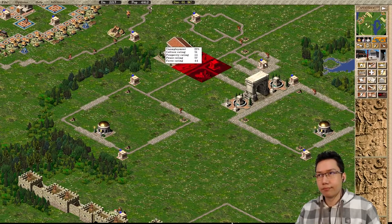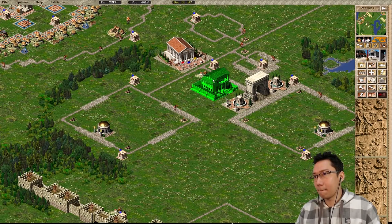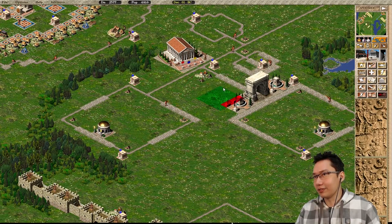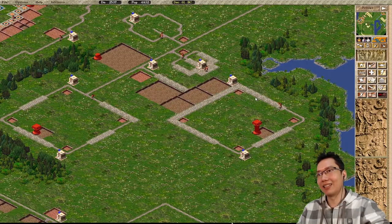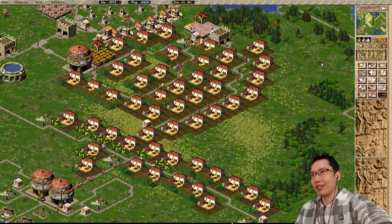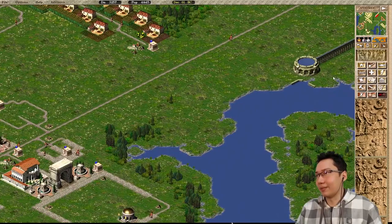I could just put the senate up here at this intersection. I think here - that looks a bit more appropriate. And also while I'm here and I have money, governor's villa. That looks good then. Governor's palace is a bit bigger. My villa could go right there. It does fit very nicely there. We've got to solve this food problem here - let's get some food stocked up in this warehouse because feeding these houses has affected some things.